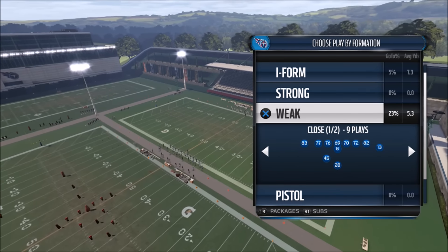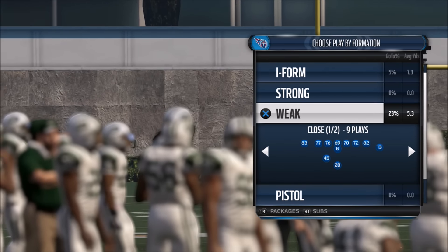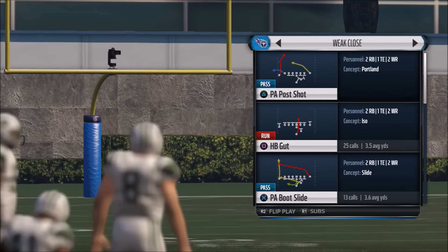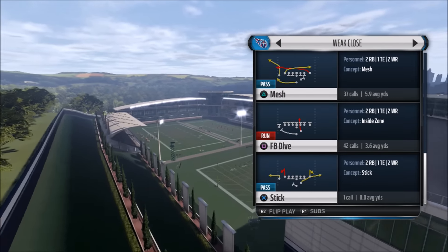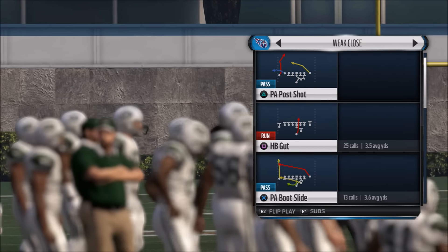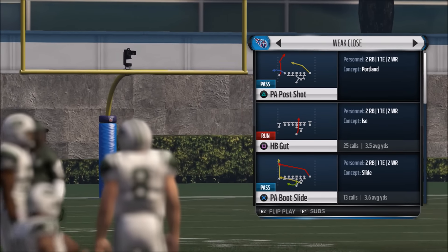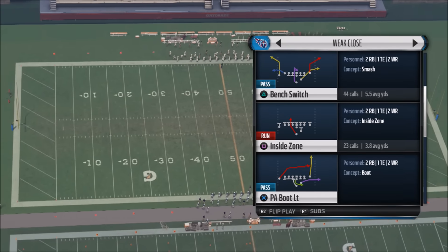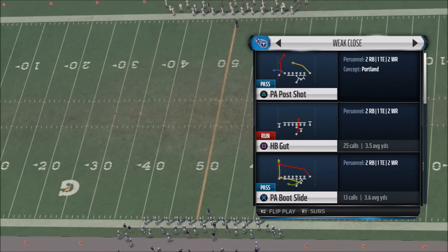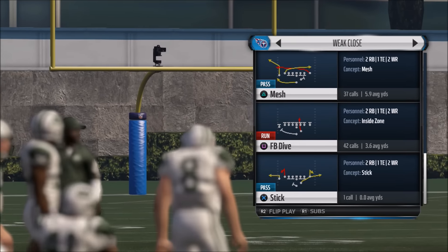So this formation, the weak close, it comes standard weak close out of the Tennessee Titans playbook. With the Tennessee team, their best running back ironically is their fullback that's injured on the roster. But if you have a dominant fullback or just another running back, you want to put them at the fullback position. The base plays are going to be running plays — I'm either going to pick the fullback dive or the inside zone. The audibles are going to be the halfback gut, bench switch, mesh, and the play action boots.